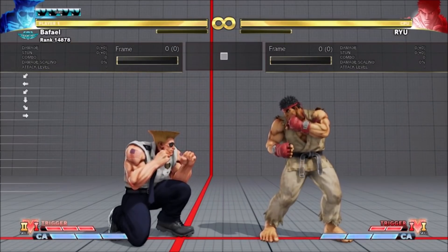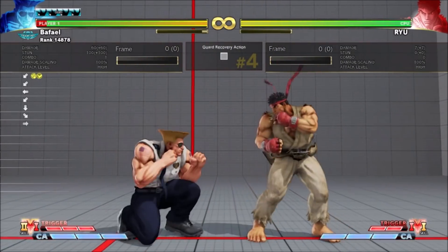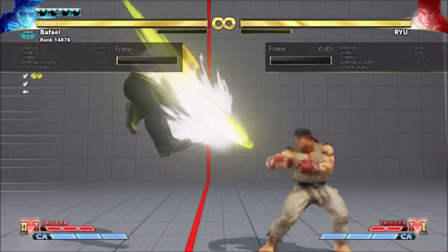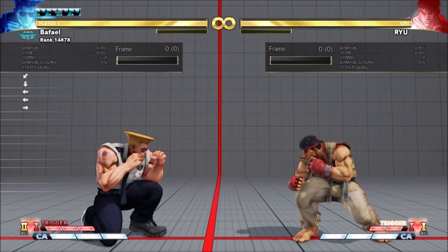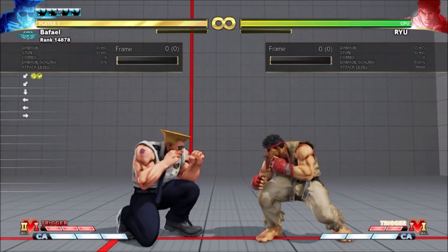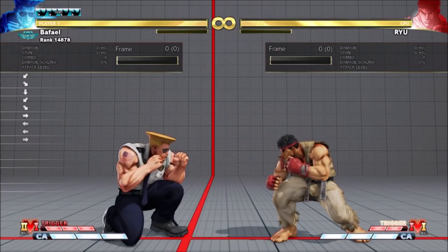On standing block it can be as bad as minus 7, so it's pretty dangerous to do up close, though it becomes dramatically safer if you space it. On crouching block it seems to be dependent on the opponent's height — on Ryu it seems to be minus 1 at worst, so much safer. Though from close the opponent can potentially duck under it, which obviously leaves Guile very punishable.